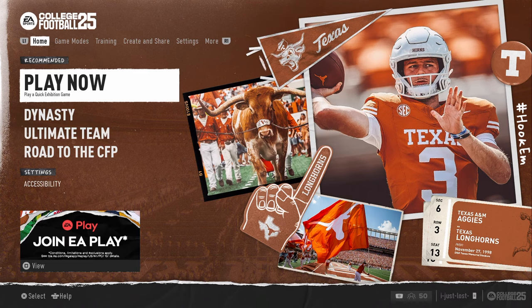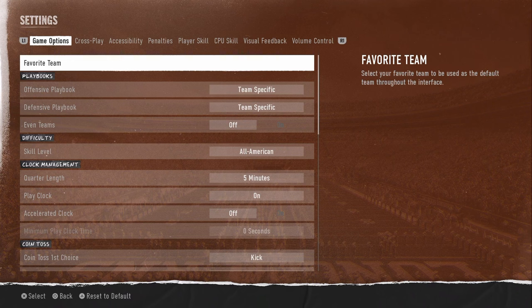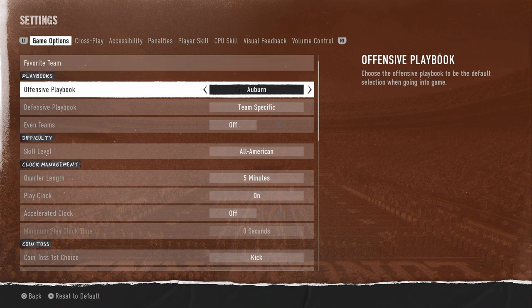The best playbooks in the game, from what I've seen and heard — here's the main menu screen. We're going to scroll over to settings and go into game settings. The offensive playbook you want to use, in my opinion, is either UNLV or Georgia. I'm going to select Georgia.